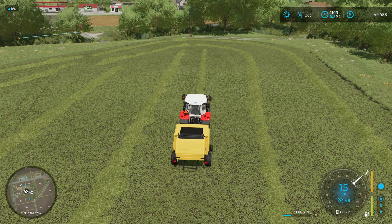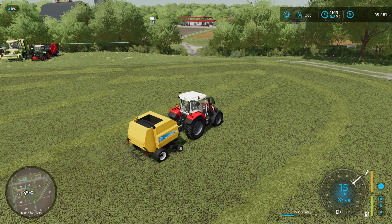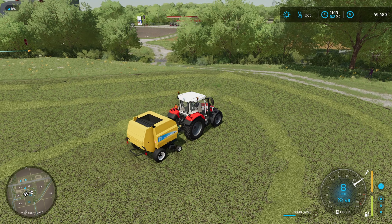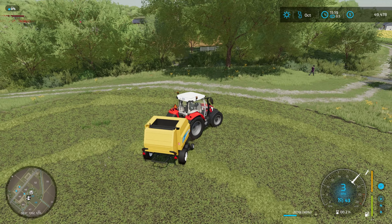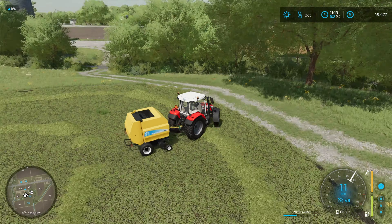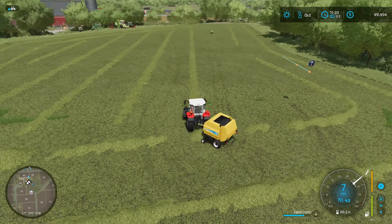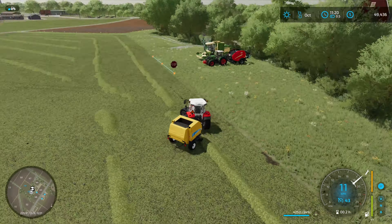I've done the same thing — loaded the course, driven to the start point, and hit Ctrl+H — and it's now just going to run around and bale the field. You'll see that although it's a round baler, it will stop at the right points to empty the baler and doesn't leave any bits behind. It's really good like that. They've really got Courseplay and baling down pretty well.